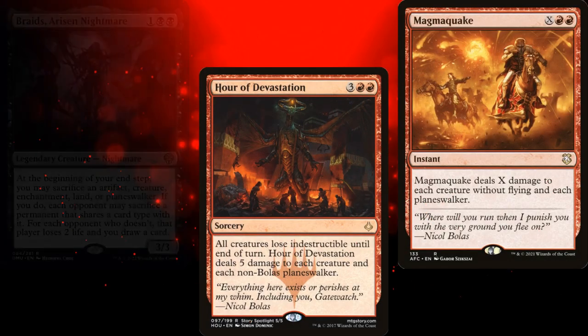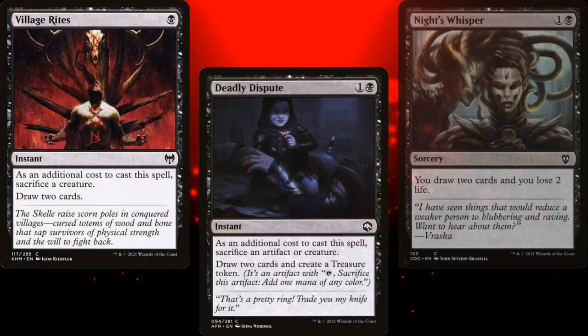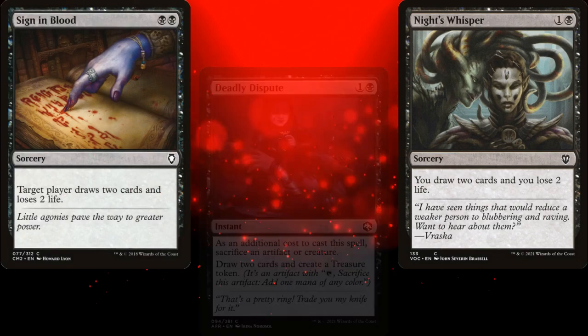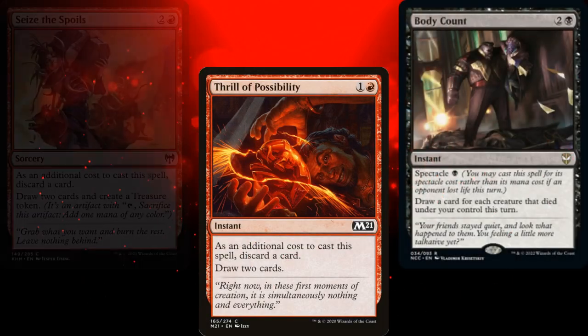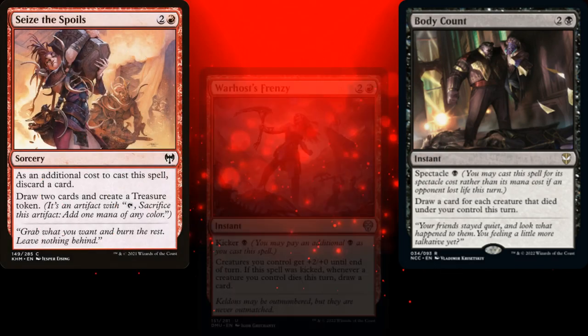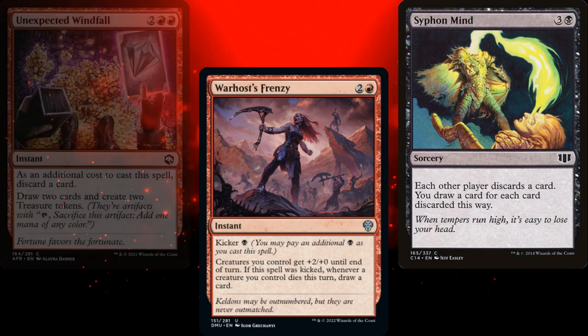To dig through our deck, we're running Village Rites, Deadly Dispute, Knight's Whisper, Sign in Blood, Thrill of Possibility, Body Count, Seize the Spoils, War Host's Frenzy, Siphon Mind, and Unexpected Windfall.